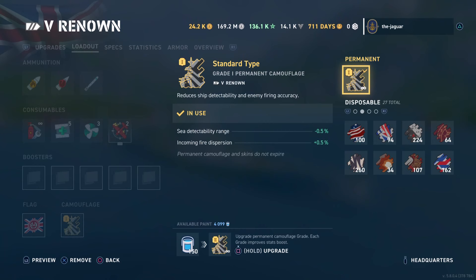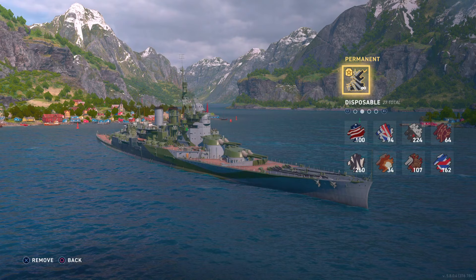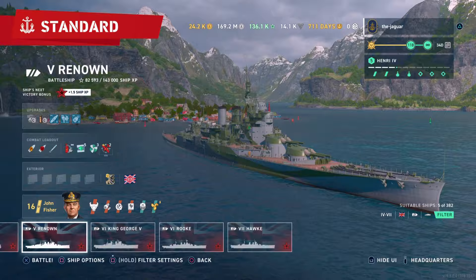For 150 buckets of paint you can upgrade that up to a Grade 2 camo, which gives you sea detectability range and incoming fire dispersion of one and a half percent respectively. An additional 250 buckets of paint creates your Grade 3 camo at three percent sea detectability range and incoming fire dispersion. To fully upgrade to four and a half percent, you use another 350 buckets of paint. The Renown now has this cool historical camo at Grade 4 of plus/minus four and a half percent.